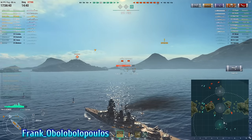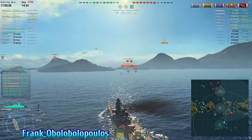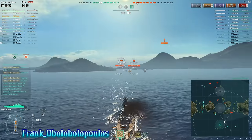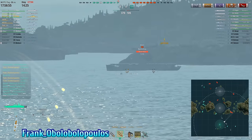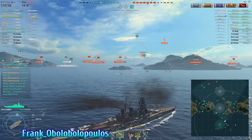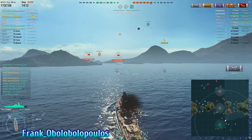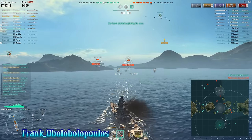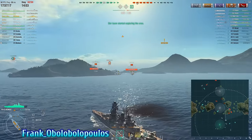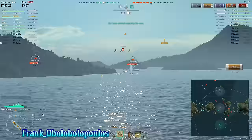The enemy Konigsberg is obviously going to try to run away, as chasing a Congo is a pretty scary prospect. Right here is something I didn't really understand, Frank — I'm not sure why you would turn in in a situation like that and put yourself in a position where your two rear guns aren't brought into the fight, because I just didn't see any threat requiring that turn. Had you turned out earlier and brought all guns to bear earlier, I think you might have been able to output a little bit more damage.